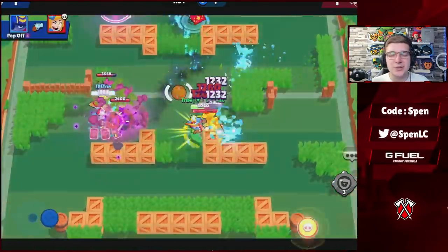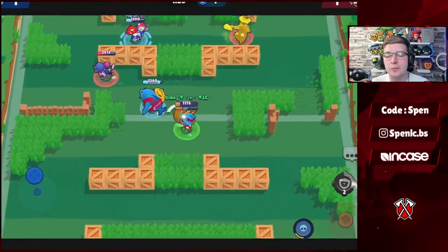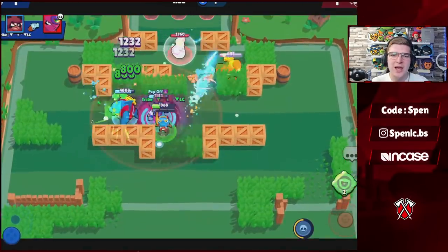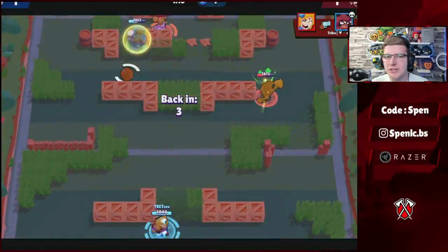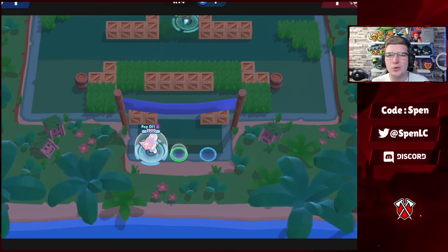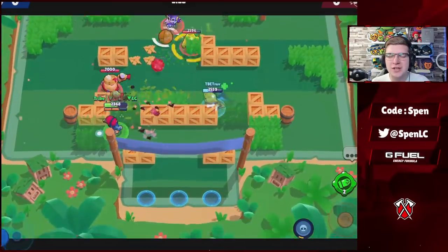Next up is Nita — again a fairly simple one. In every single game mode except Heist, you want to be using the Bear With Me star power with the Fox Fur gadget. It's just such a good build. For Heist, you obviously want to be using Hyper Bear but still with the Shield gadget. Hyper Bear just destroys it in Heist, but everywhere else use that first build.